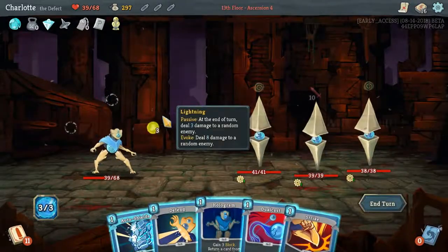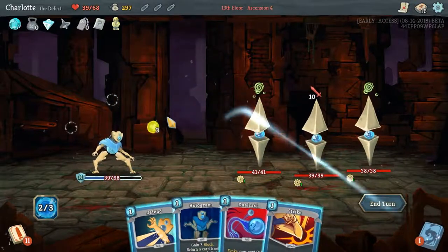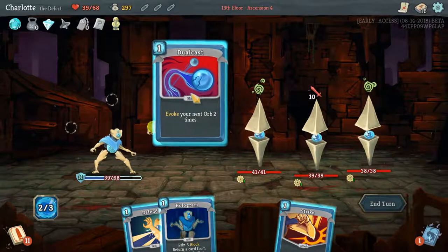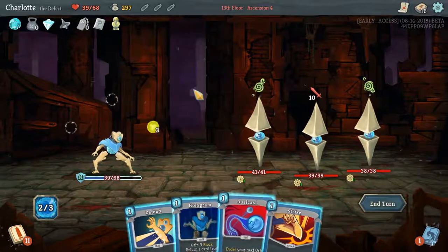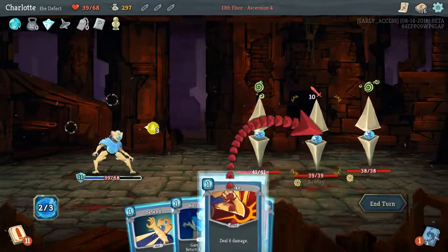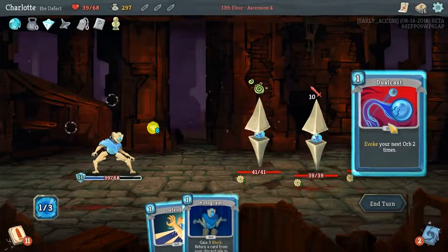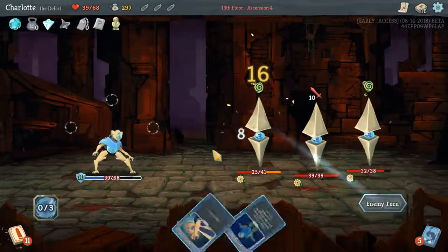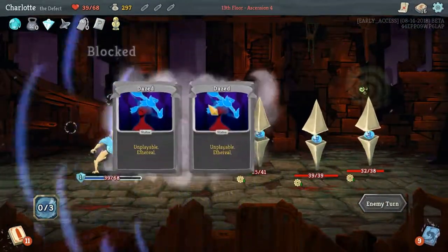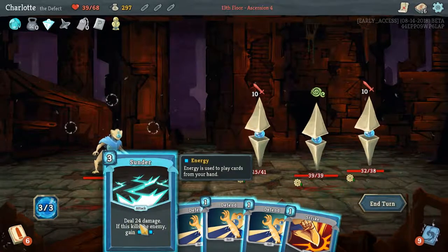Omori - yeah, that was definitely the right play. Omori negated the curse - cool, already gone but it did a solid. These guys are attacking - I'd rather these guys than the red guy. The Gremlin Nob - I hate that knob. That's not me being mean to him, that's his name. We have to defend - oh we've got to defend.